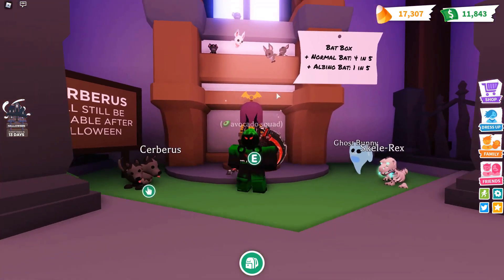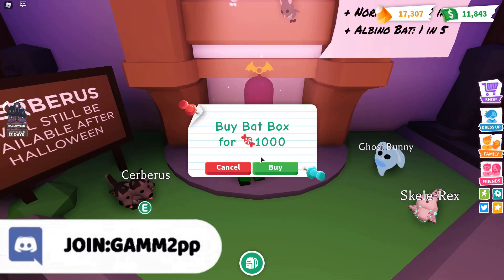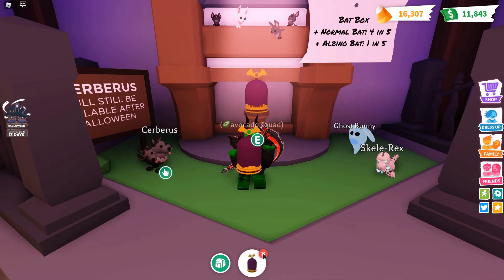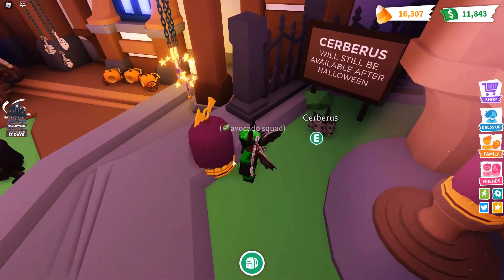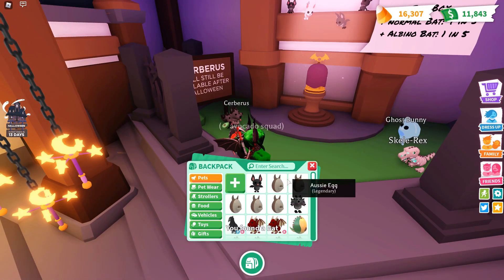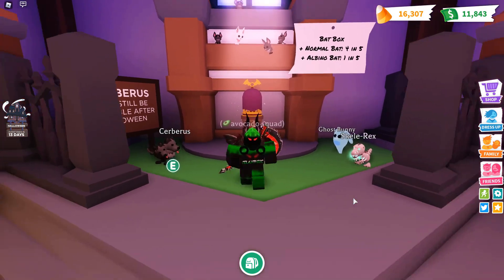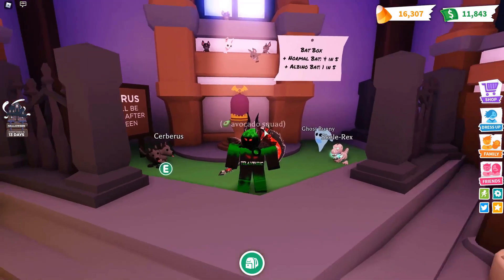We're going to get the bat box, which has a normal bat for a 4 in 5 chance, and then an albino bat for a 1 in 5 chance. So let's just buy the bat box for 1,000 candy. This is basically just like an egg, and you can actually open it instantly. I got a regular bat. You don't have to hatch it though — it's like an egg but you don't really have to hatch it because it's a box. I'm going to use whatever leftover candy I have to get more bat boxes until I get the albino bat.